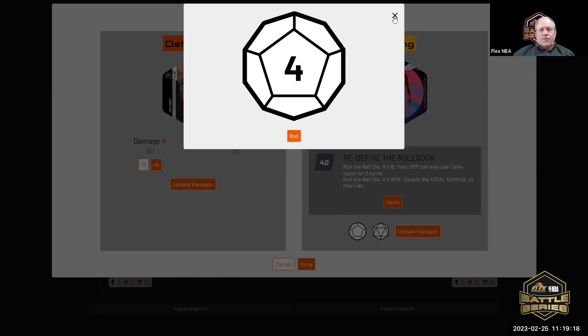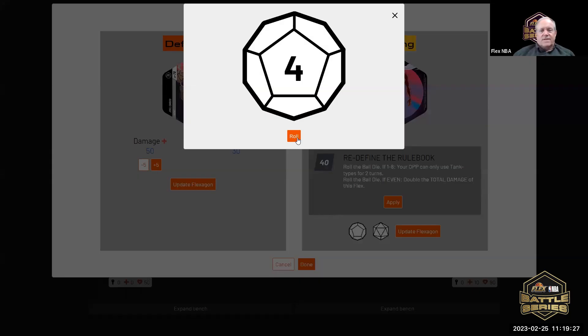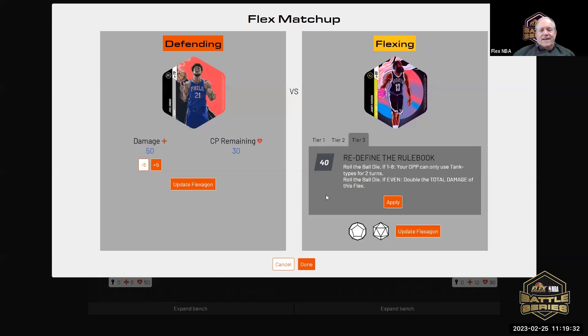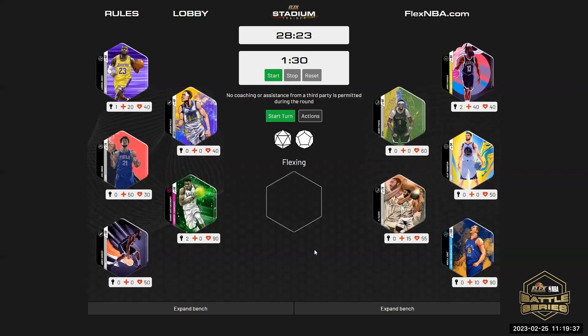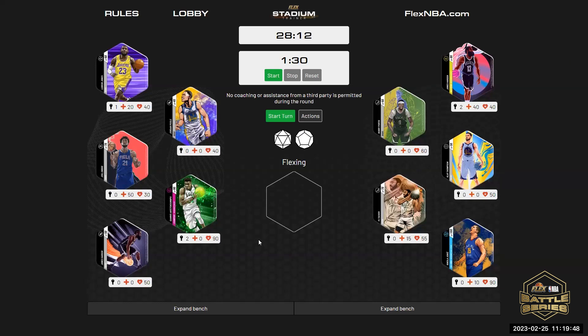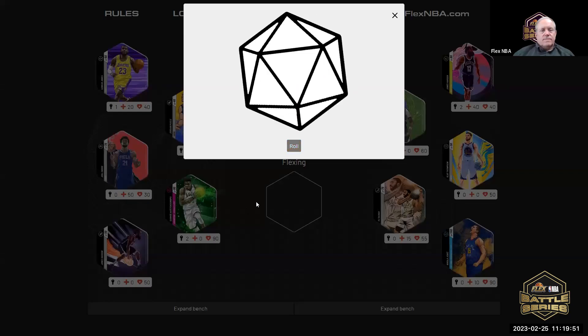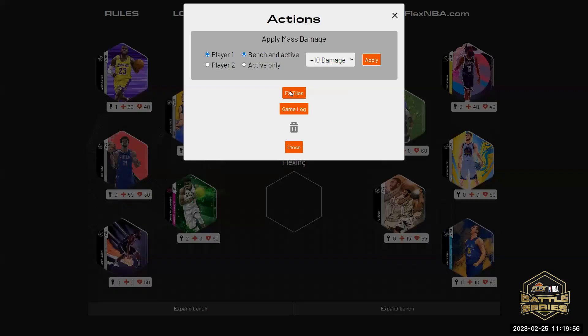It is a four — Joel Embiid has to use tank only unless you get a substitution. And if it's even, it will knock Embiid out of the game. It is odd — Embiid survives. If I get my tank knocked out and I have no tank, do I lose a turn? You get the play action die, that's it. It is your turn — you have an FX.